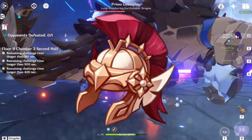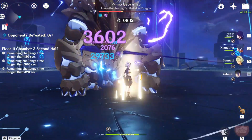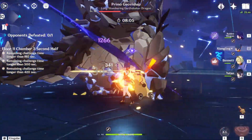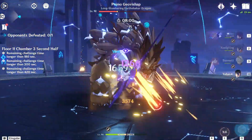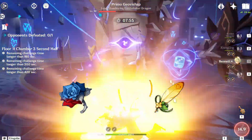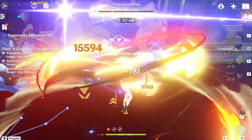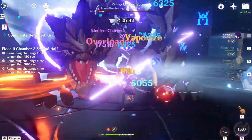You can go with a 4-piece Gladiator's or 4-piece Retracing Bolide, both giving you more normal and charged attack damage. The Husk of Opulent Dreams set is the best one, especially on C6, but harder to get since its domain is in Inazuma. If you haven't unlocked 5-star artifacts yet, you can use 2-piece Berserker with 2-piece Brave Heart, 4-piece Brave Heart, or 2-piece Resolution of Sojourner with 2-piece Berserker or Brave Heart. A Geo Damage Goblet and a Crit Rate or Crit Damage headpiece is a must if you want your Noelle to do good damage.